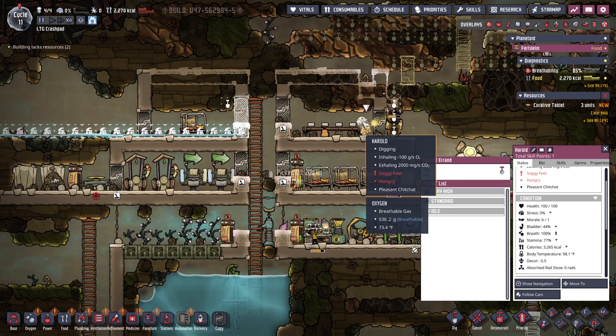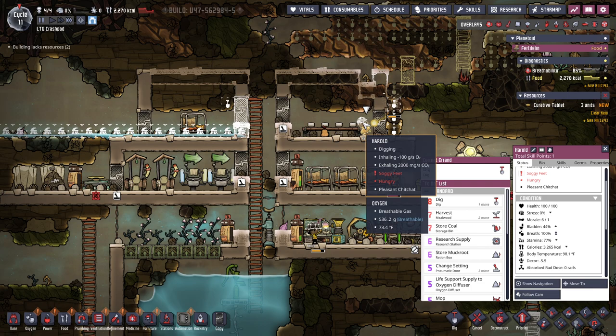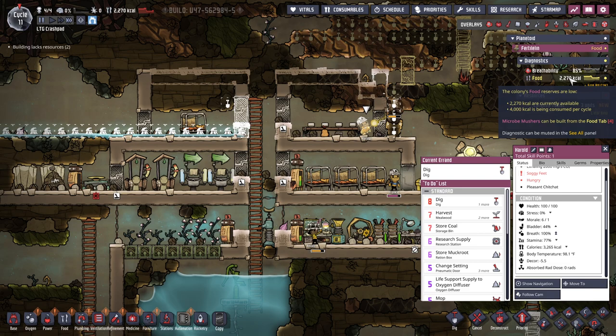I still don't know how much you guys eat per day. Inhaling, soggy feet, hungry. Hungry — hungry scares me. Diagnostics: 4000 kcal, so they each consume 1000 kcal.